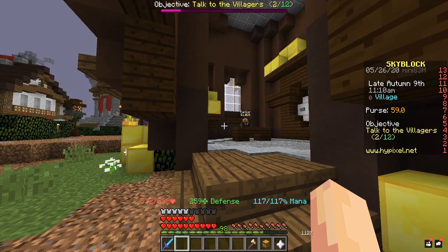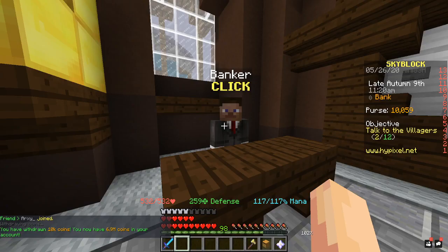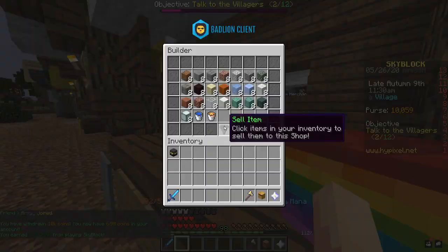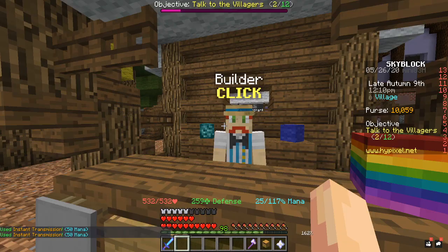For this video I've got six million in my bank currently, but I'm only going to take out 10k for the purpose of showing you how easy this is and how little money you need to start. I'm going to take out 10k and show you the basics. I'm going to go to the Builder NPC over here — he sells packed ice, and you can buy it for 9 coins and sell it to the bazaar for 33 coins, so you make tons of profit per ice.